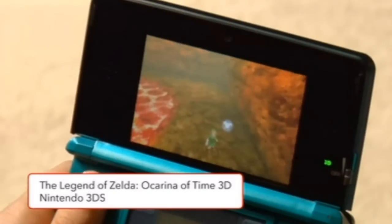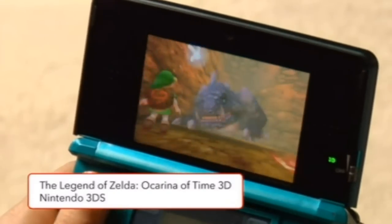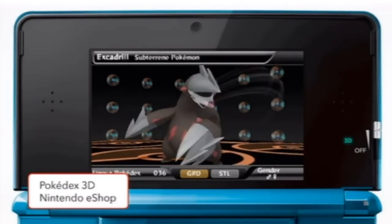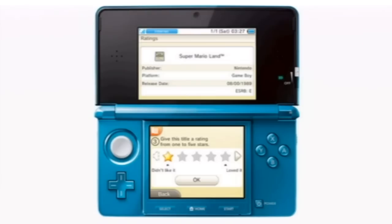Happy Fourth of July, Nintendo Week viewers! It's a great day for America and an awesome day for video games. Today, I'll play Boss Challenge Mode in The Legend of Zelda Ocarina of Time 3D and show you the Pokédex 3D application for Nintendo 3DS. I'll also show you two things from the Nintendo eShop: the downloadable game Super Mario Land and the feature that lets you rate titles you've played. Plus, in honor of summer, we'll check out some of our favorite beach levels from Nintendo games.